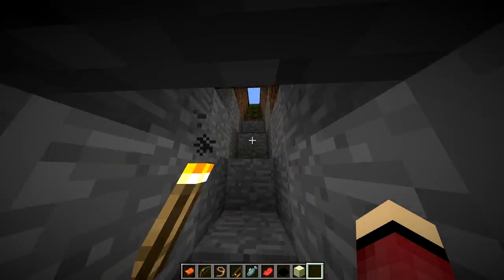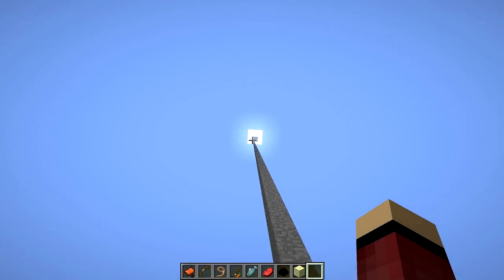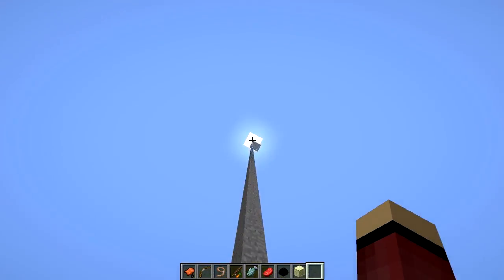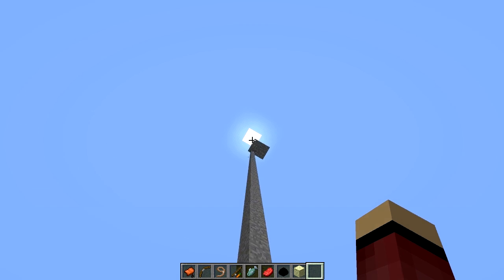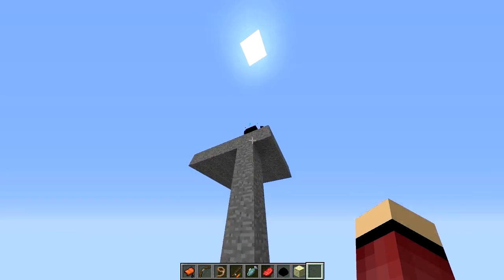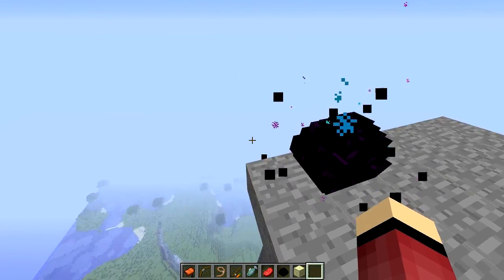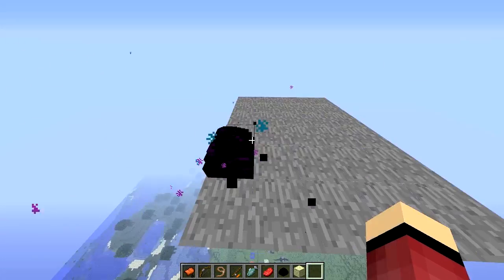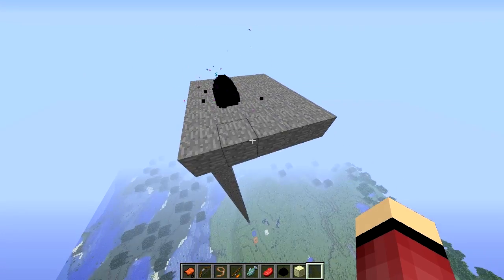So the Ghost Dragon spawns below y equals 60. If you go all the way up high, above y equals 170, this will spawn an Aether Dragon, which is pretty cool. Each of these dragons has special textures.